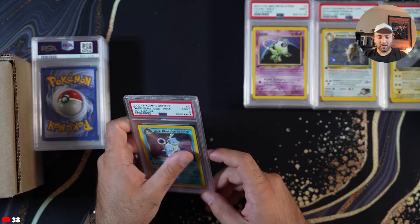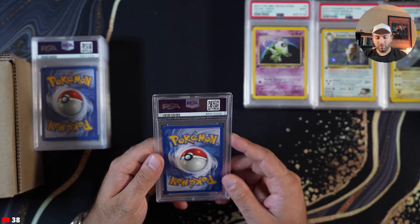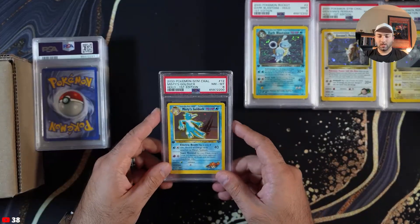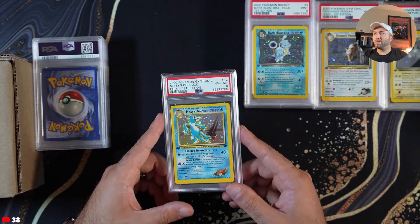Dark Blastoise PSA 9, beautiful card. Misty's Golduck PSA 8.